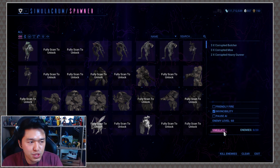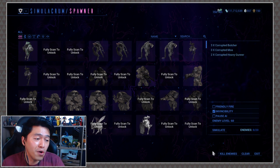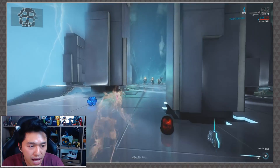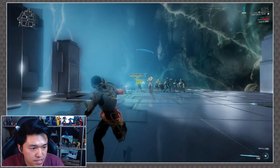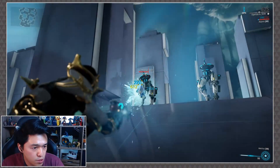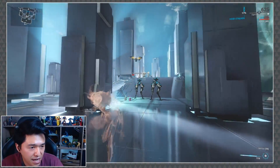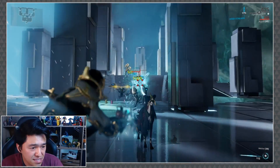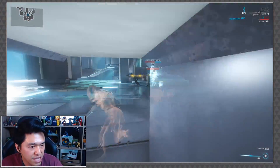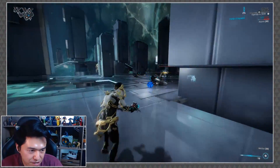As you can see we've got a mix of corrupted butchers, corrupted moas, and corrupted heavy gunners with enemy level set to 60, because we're going to play around with the amp. These amps are not ridiculously strong so we'll have a bit of a baseline. With the prism it's just a straightforward automatic beam rifle — the fire rate feels good and the amount of damage for the fire rate is not bad at all. Against level 60s it's not the most impressive, but with the appropriate elemental arcanes it should be okay.